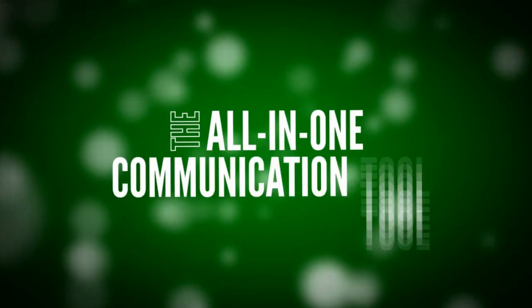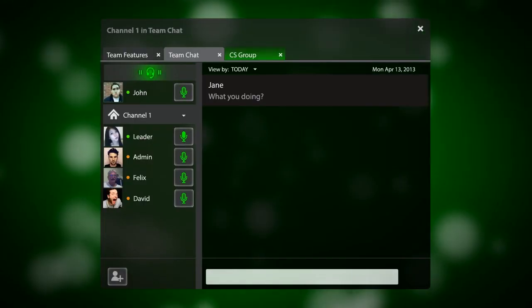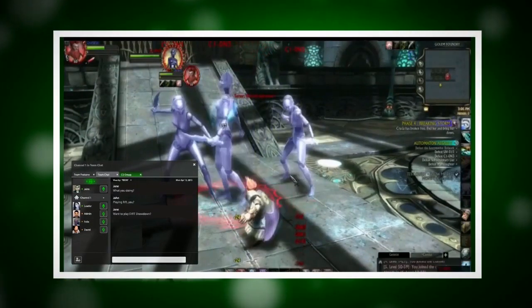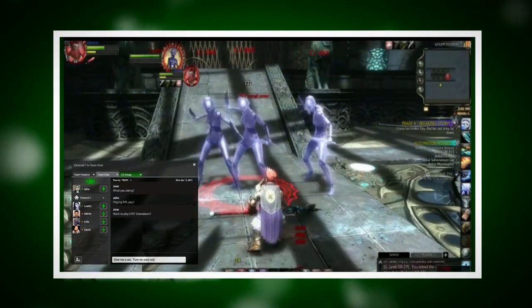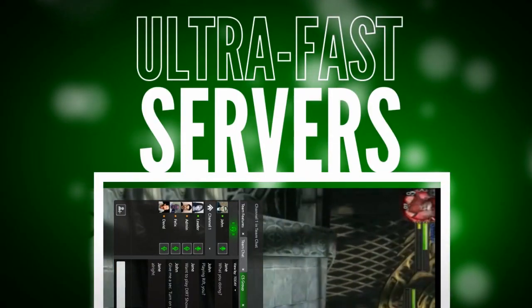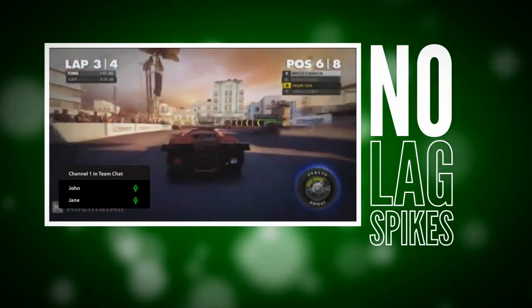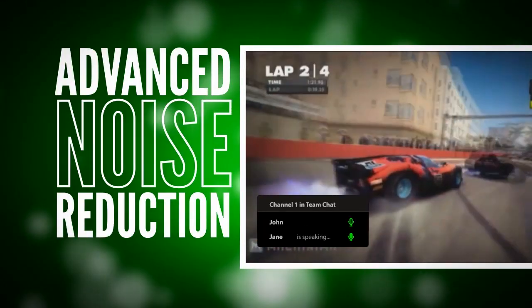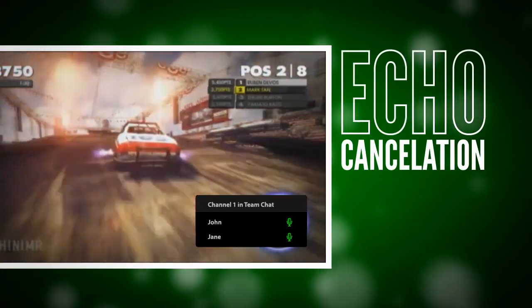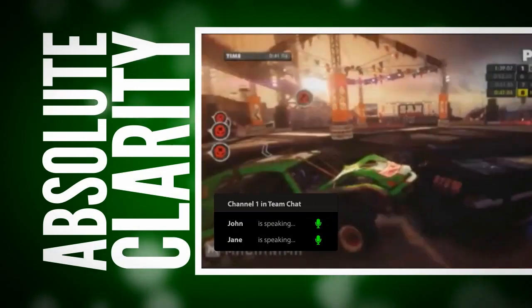Razercoms is the all-in-one communication tool that allows you to chat with friends and find new players without ever missing one second of gameplay. Razercoms gives you crystal clear voice chat. Our ultra-fast servers deliver the most precise communication with no timeouts or lag spikes. Plus, with advanced noise reduction and echo cancellation, you hear all orders and smack talk in-game with absolute clarity.